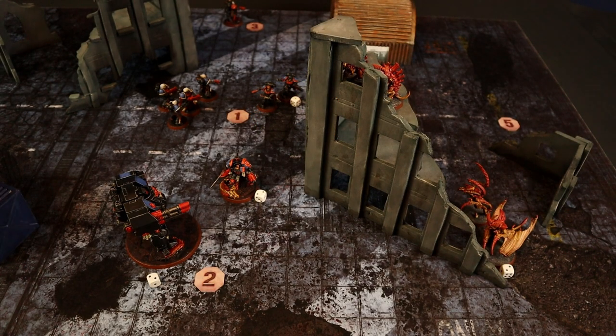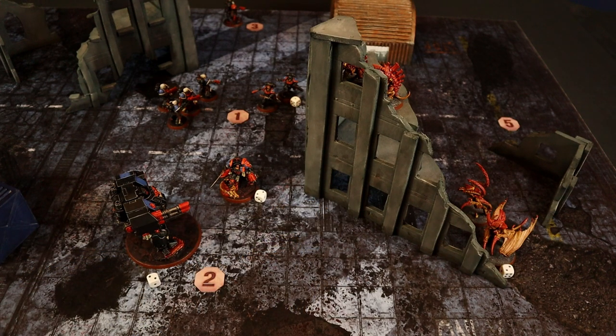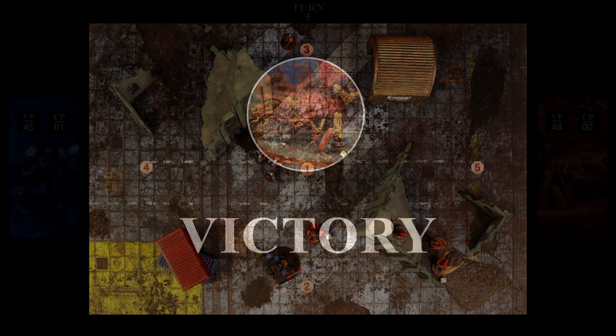This is the most important charge of the whole game — it can decide who wins! The Captain charges the Tyranid Prime needing a 10. The first dice roll fails, but the Captain can reroll the charge. The reroll gives another 7 — the charge has failed! There is nothing more the Space Marines can do to win. With a final score of 45 to 48, victory goes to the Tyranids!